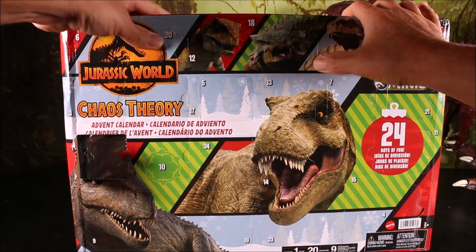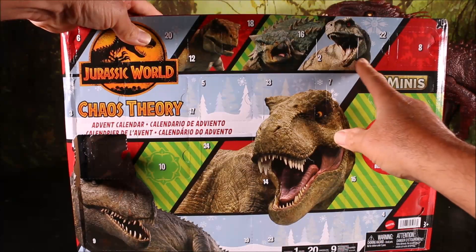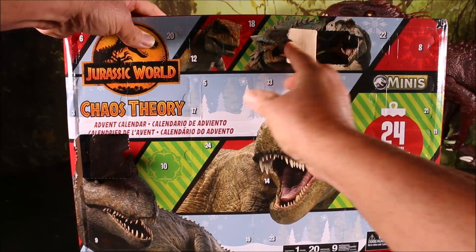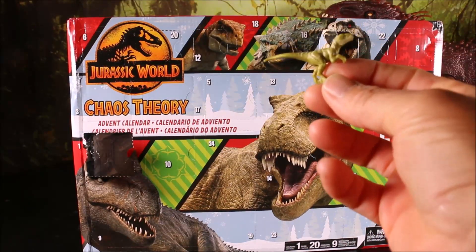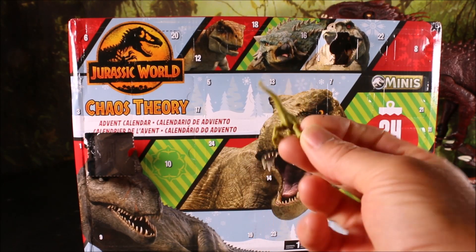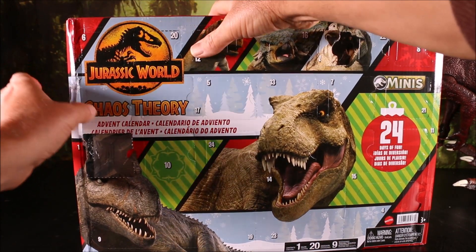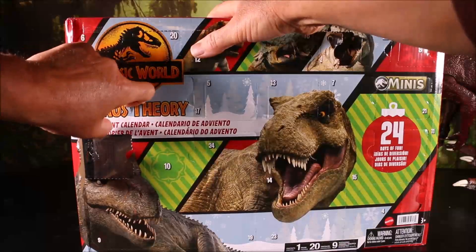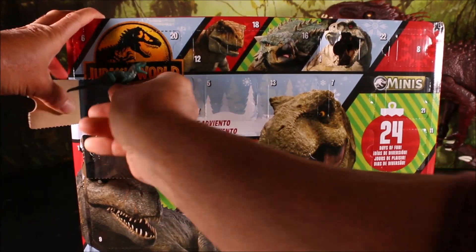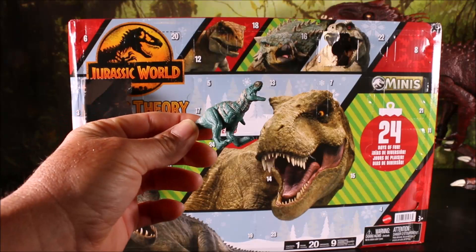Now it's time for day number two. It's kind of confusing — I think it's right here. It's one of the Atrociraptors from the Chaos Theory series on Netflix. And then day number three is over here — we got a cool guy up here. That's the Majungasaurus Major.